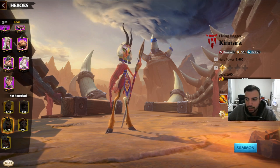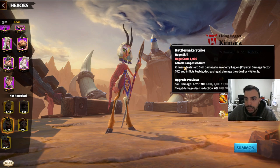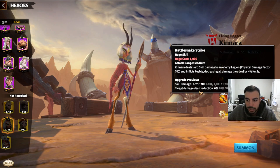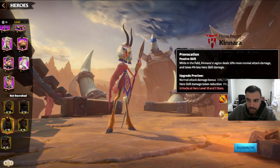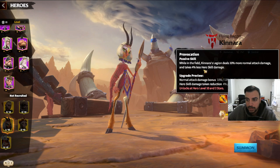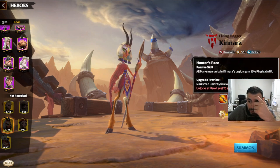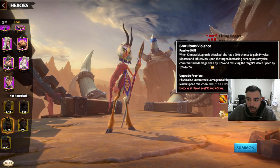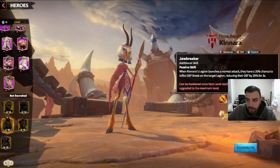An example of a same-type pairing would be Nico and Canara — both marksman. If you look at Canara's active skill, it deals hero skill damage to the enemy legion — a direct DPS attack. Her second skill reduces all damage the target deals, lowering their DPS output. Her third skill grants all marksman units in Canara's legion physical attack. And her additional skill gives a 20% chance to inflict defense break, reducing the target legion's defense by 20% for 3 seconds.